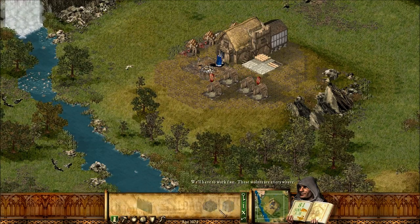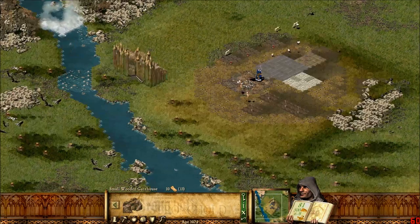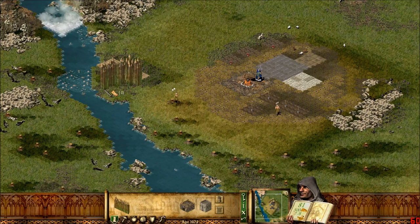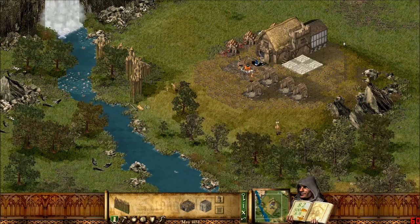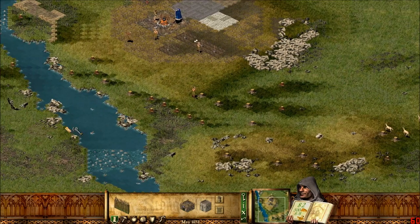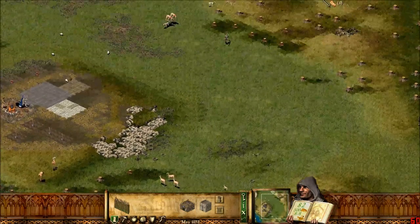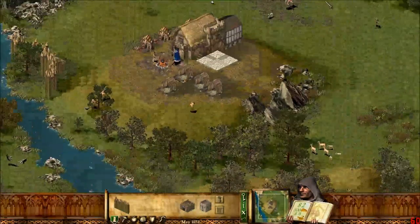I think four woodcutters is a good number. What you can do is just put a gate over here and then build a palisade across like that. So once the first guy comes in with some wood, we can finish that off — and then the wolves just can't get to you. Because the only wolves on this side are these guys over here, and the Lord can take care of that. Woodcutters and huntsmen can also fight wolves if they get attacked.